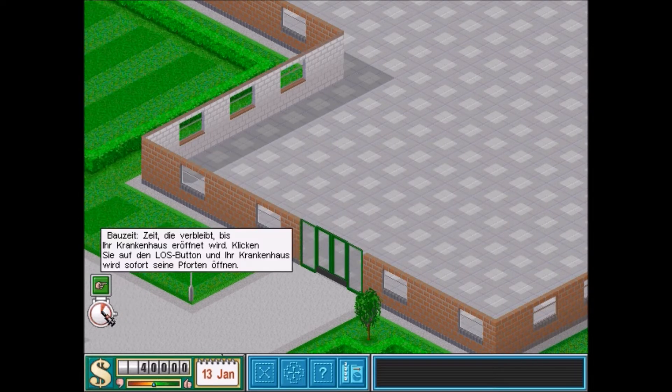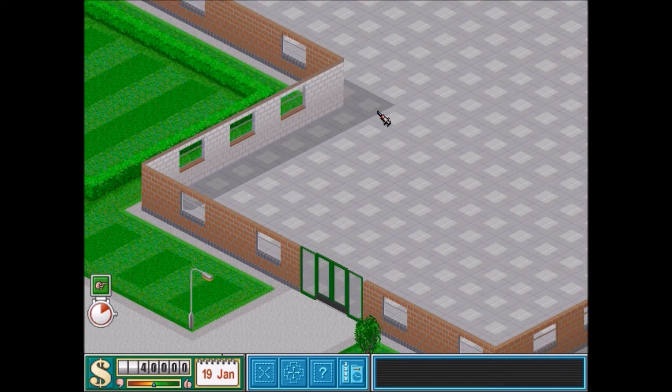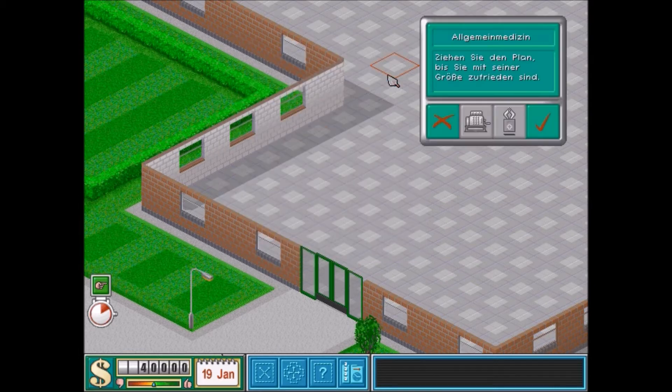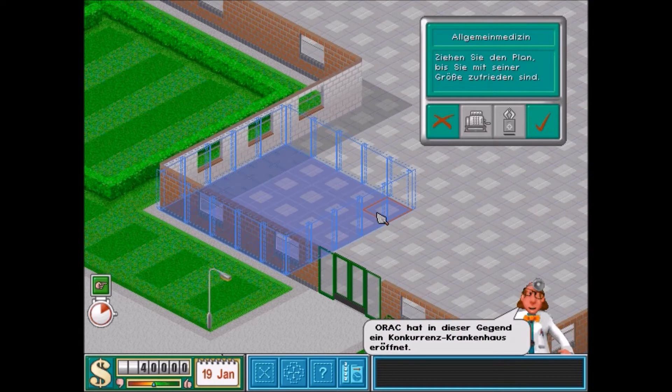Wir haben hier unten eine Zeit – das ist die Bauzeit. Sobald mein Krankenhaus aufmacht quasi. Ich kann mich noch an einen relativ guten Trick erinnern, wie man das zu seinem Vorteil auslegen konnte. Weil ihr seht, die Zeit läuft. Das Krankenhaus wird zwangsläufig geöffnet, sobald die Uhr voll ist. Aber wir können einfach mal die Spielgeschwindigkeit auf am langsamsten einstellen.